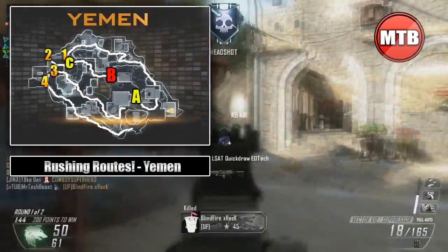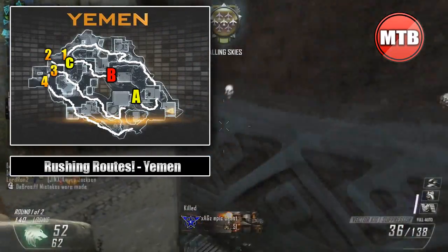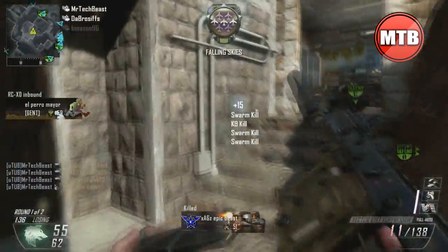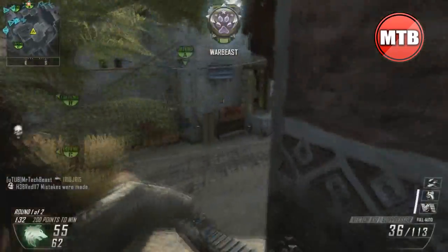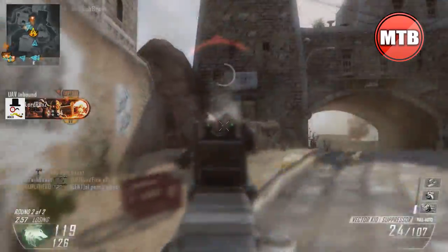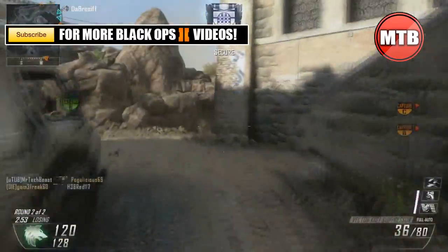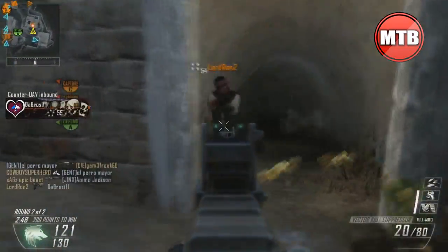On your screen you should see the third rushing route. This one is kind of a sneaky rushing route. What I like to do when I take the third rushing route is, once I can see B-DOM, I like to throw a C-4 on B-DOM. Then when it says 'losing Bravo,' I go ahead and detonate the C-4. Once you detonate it, you should get at least a kill or two. On Yemen, people tend to flag and rush the B-flag, so you might get a quad — you just have to time it right.